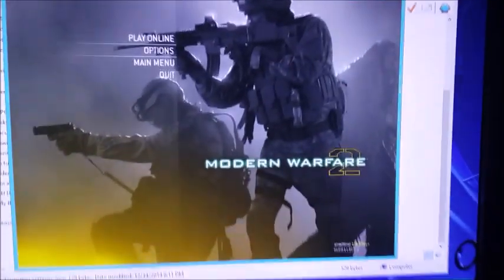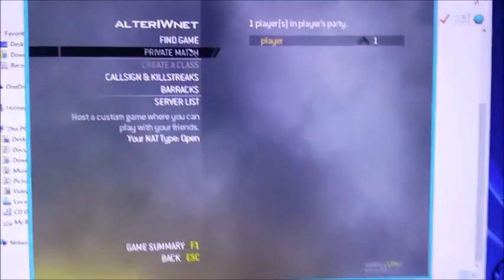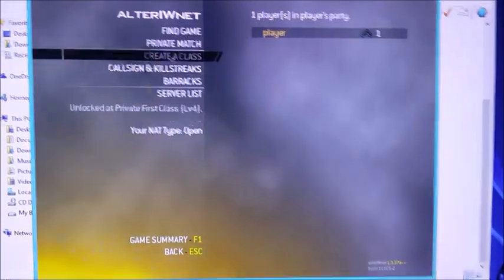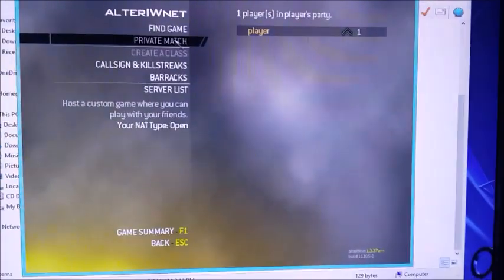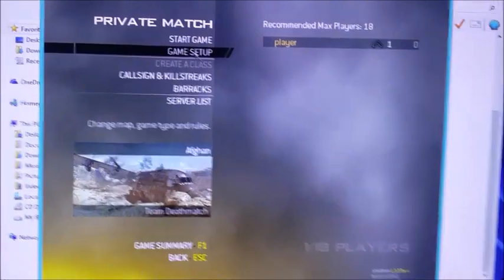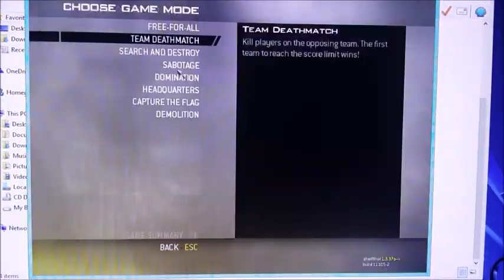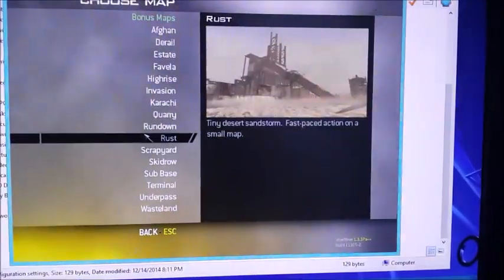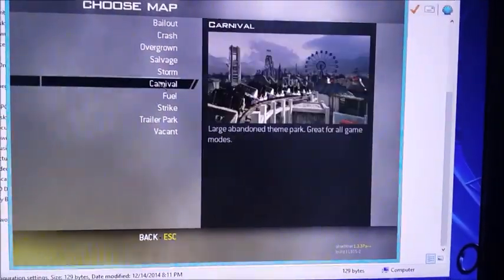The game is going to launch. Next thing you want to do is just play online. This unconventional menu is going to launch for those used to playing the original game. You want to create a private match, and here you have all the options to create your own multiplayer server. You go to game setup, change the mode you want to play — let's say team deathmatch — or change the map. You also have the DLC maps, which is kind of cool.